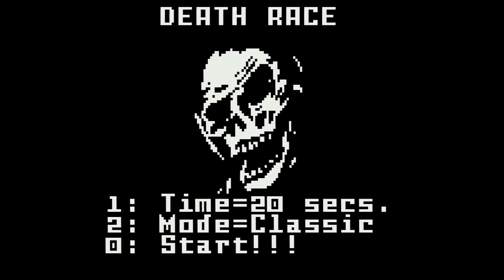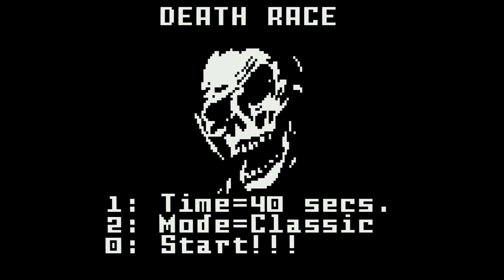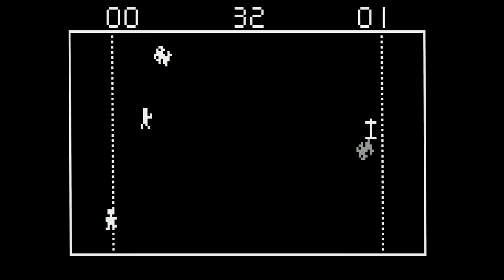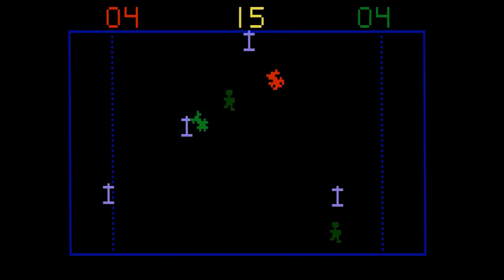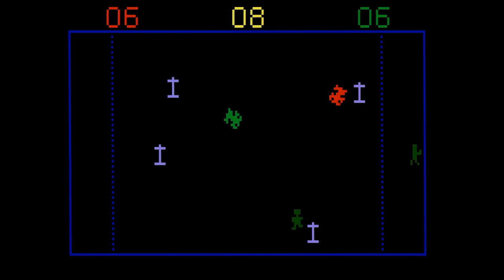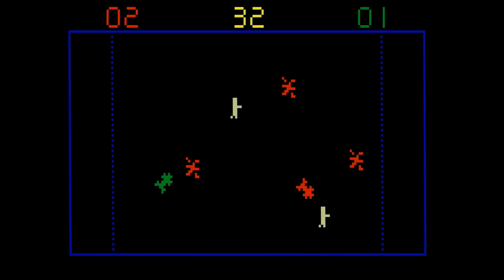There is an entire generation of early arcade classics that are being forgotten, and what I love about these ports is it shares that experience with a whole new audience. This is Death Race — you have different modes and different time options. It's a two-player game where you're essentially trying to run over gremlins for a score. The control is pretty good with the Intellivision controller, and Intellivision had some great two-player games, so this is a welcome addition. Kind of makes me wonder what else could have been made for this classic console.